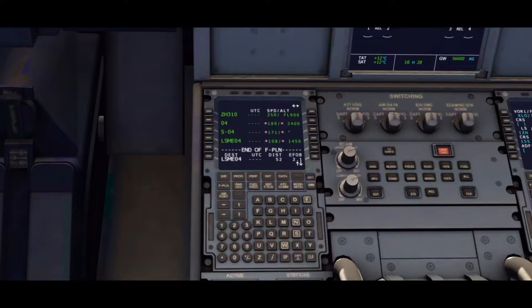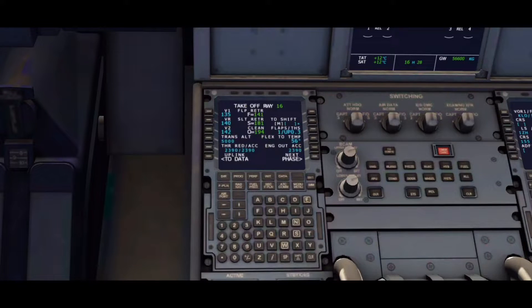You can also change your V1, VR, and V2 speeds, your transition altitude — you can pretty much change everything, as you can see what I'm doing here just for example purposes to show you exactly what inputs you can put in. There will be a more detailed video on that in the next tutorials.